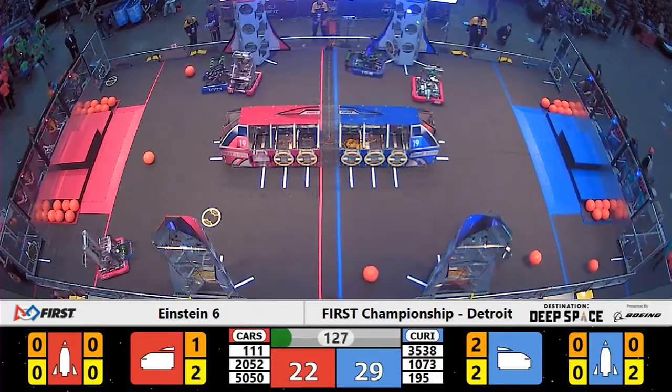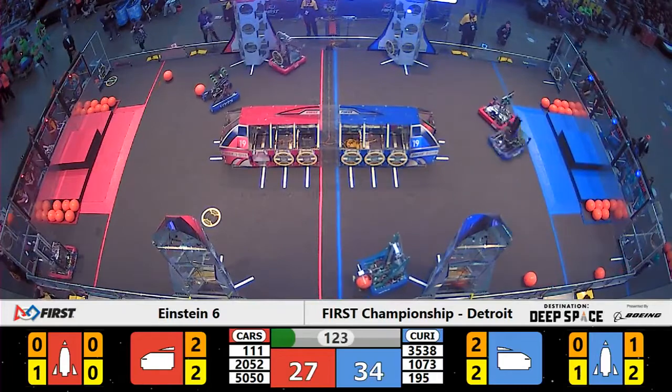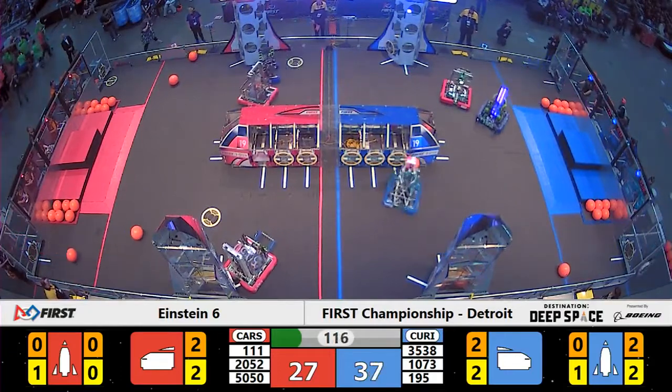Making their first appearance over here on Energy, we see 5050 Cowtown Robotics of the Red Carson Alliance. They grab a hatch panel and zoom it on over to a Red Alliance rocket, dropping it off on level one for two points.